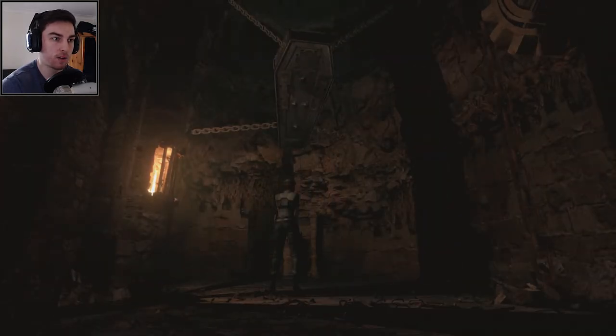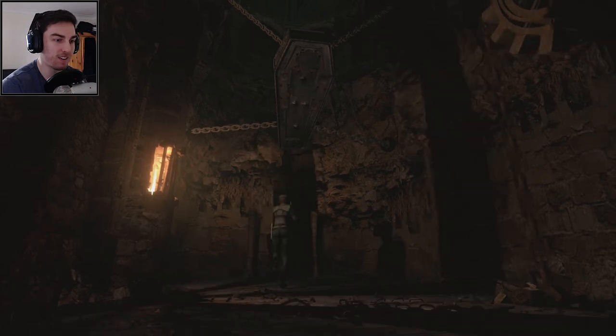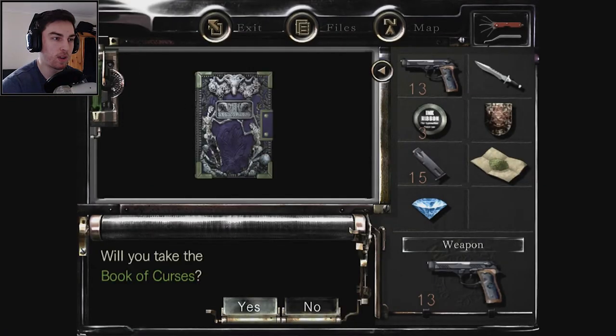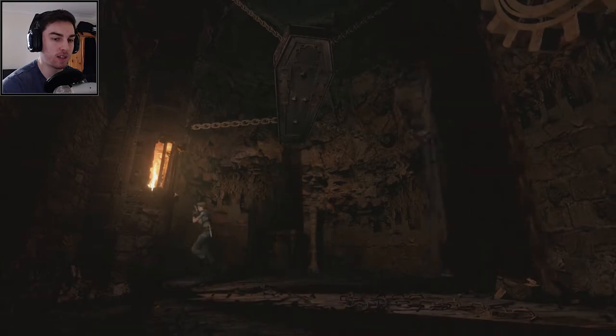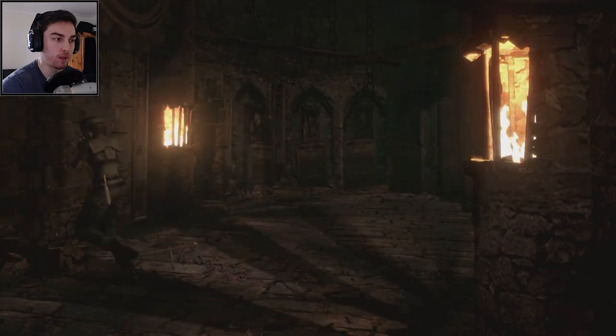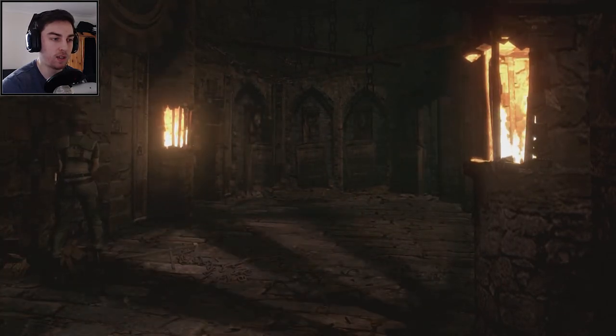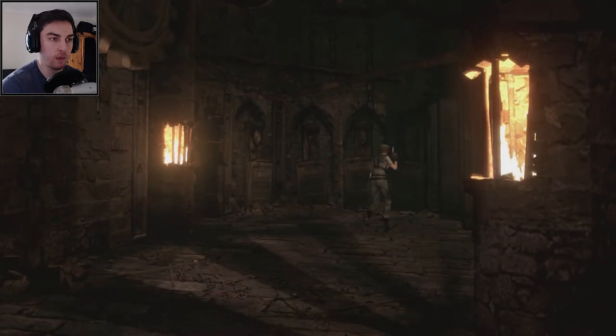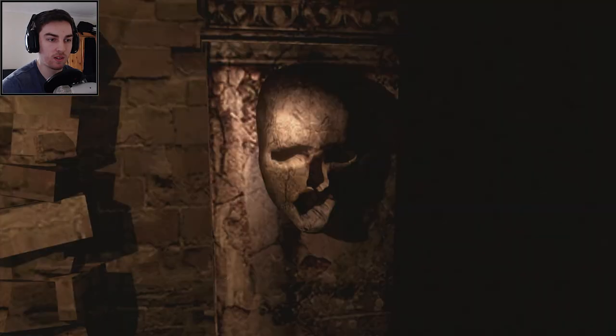Oh my god, that looks like a death trap. Can we check this out? A book is fitted perfectly in the indentation — 'will you take the book of curses?' I suppose it's an item worth having. I'm scared now — like I've set a trap off or something. The chain is moving. We're okay. I think that's all we can look at around here. The book of curses — that does not sound good, does it.